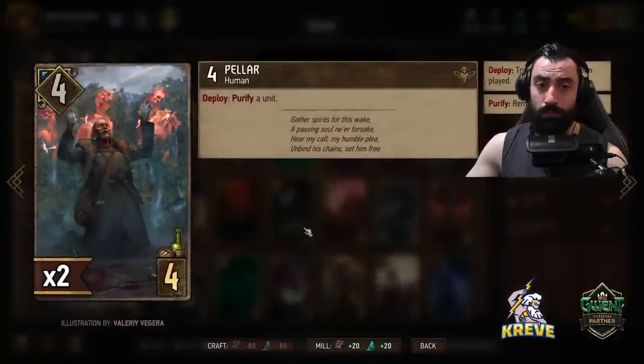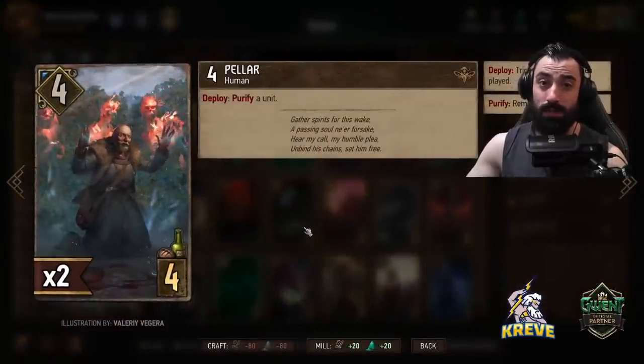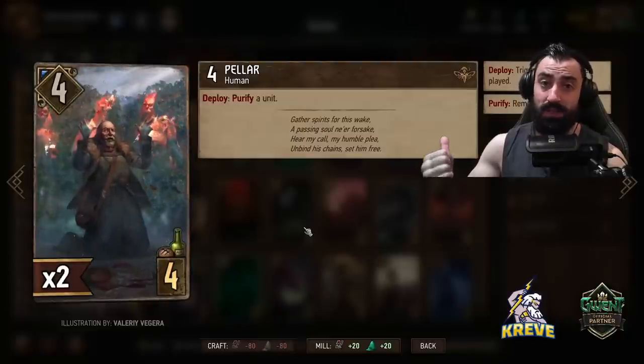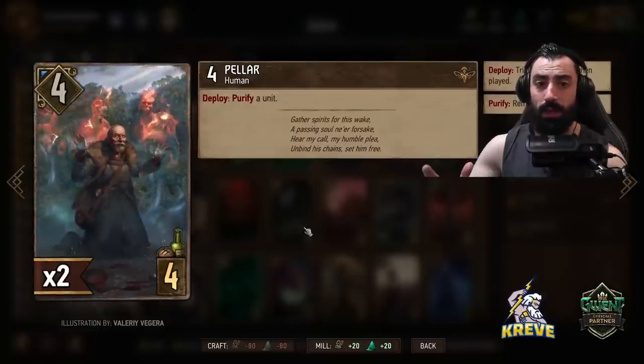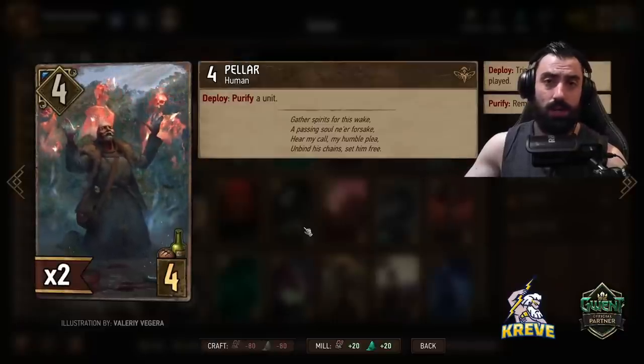We have Pella — this is more so to remove locks from our units if our opponent has a lot of locks. You can also purify an opponent's defender or purify an opponent's resilience unit. You should look for Pella depending upon what kind of deck you're versing; sometimes it's not so necessary.